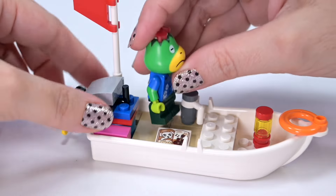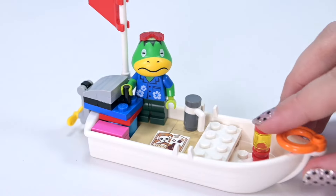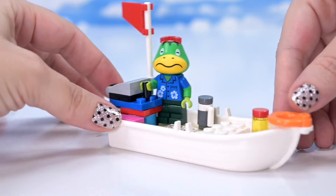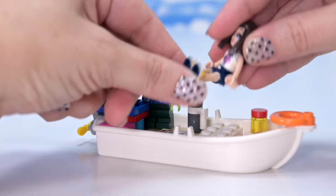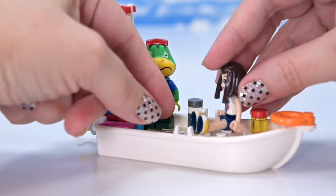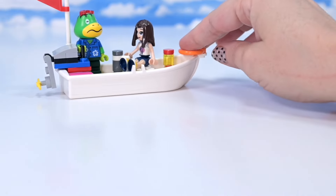Cap'n can hold on to this bit to move the motor around - cute. He's got his boat ready to go with his thermos flask. Since we don't actually have a player character included, I've brought my own custom 'me' version in and we can go for a little spin in the boat. Now we're up to bag number two.